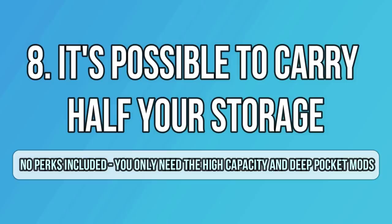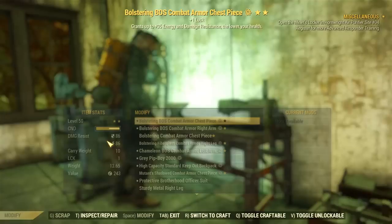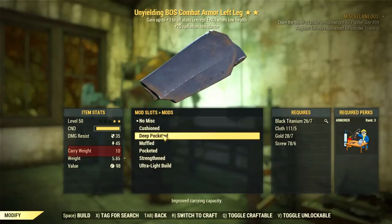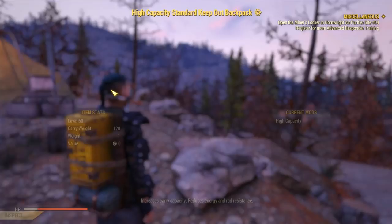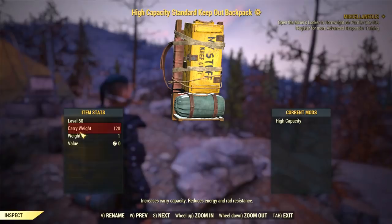But if you really struggle with inventory problems, maybe you should do what I do and carry half your storage with you. I can carry over 400 inventory space at all times because I use deep pockets on all my armor pieces — each one gives you 10 carry weight, and with five pieces that's 50 carry weight. But that's not everything. With the backpack and the high capacity mods you can get 120 more inventory space. I don't use any inventory space perks and this is how I go around Appalachia carrying as much as I want.